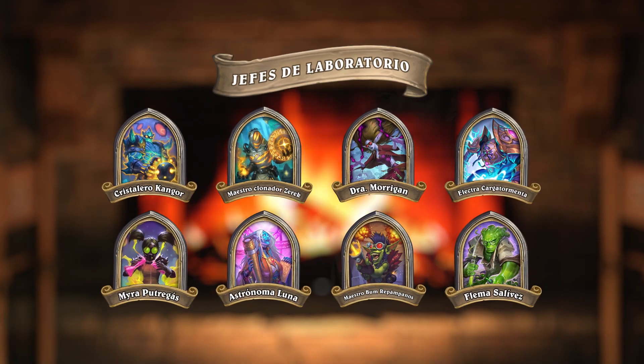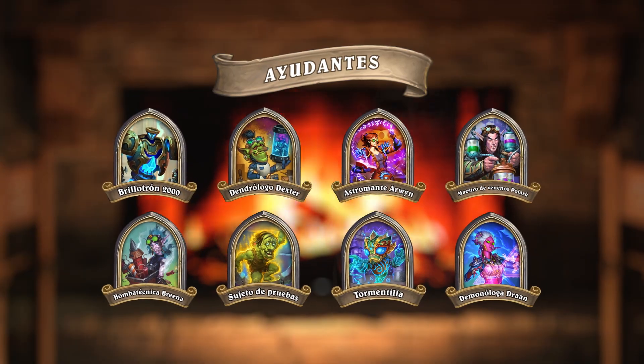Within each puzzle lab, you'll have the opportunity to help each of Dr. Boom's head scientists and their assistants with experiments by solving puzzles. The puzzles start off easy to teach you the basics, but get more complex as you progress through the labs, occasionally throwing in some new unique cards to help spice things up.